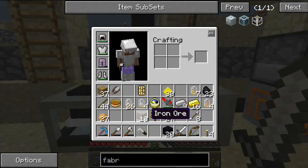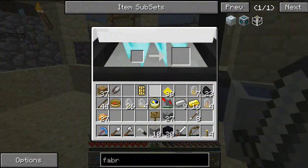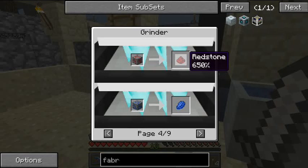I borrowed some iron ore to show you how this works. Basically, you chuck it in the grinder. The grinder takes a few moments to heat up. While it's doing that, we can take a quick look at the various recipes. It will grind stone into cobble, cobble into gravel — nothing real different here. There's a couple of ores it works on. Redstone to a single redstone, 650%, so that's pretty nice.